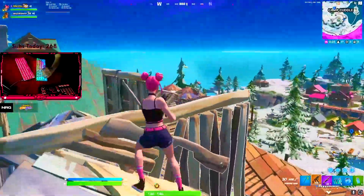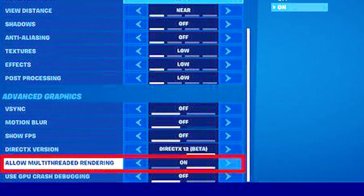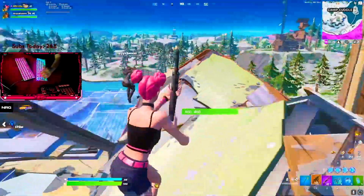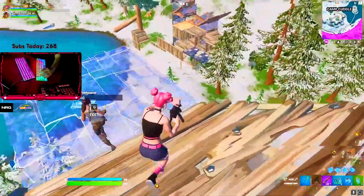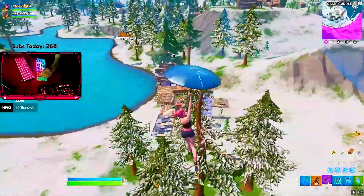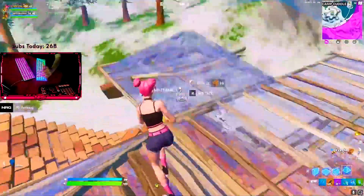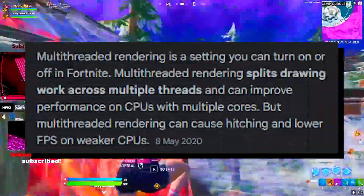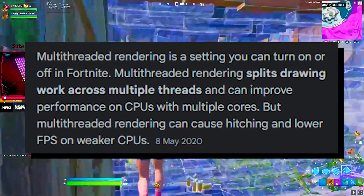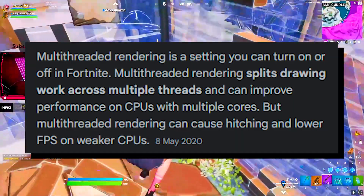I'm quite sure every one of you knows the multi-threaded rendering option in Fortnite itself — you can find it straight in the game options. Multi-threaded rendering pretty much already says you need multiple CPU cores. Multi-threaded rendering is a setting you can turn on or off in Fortnite, and it splits drawing work across multiple threads.